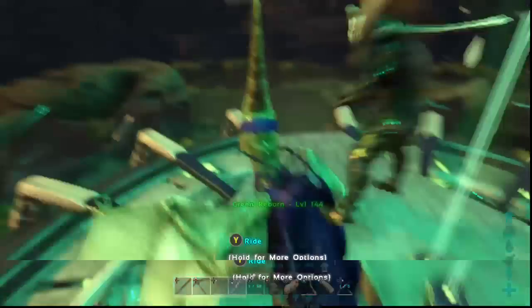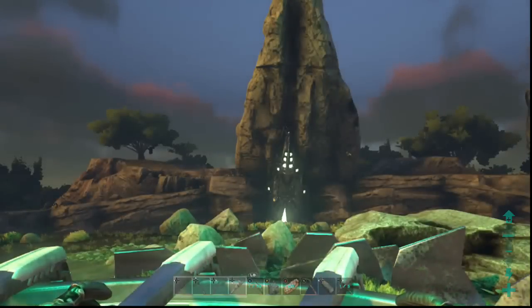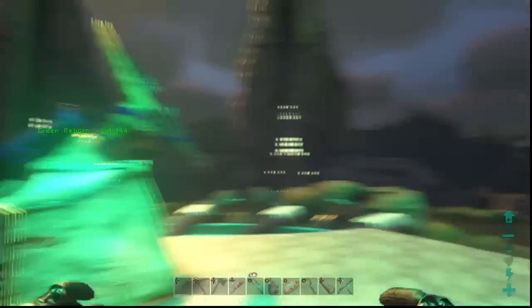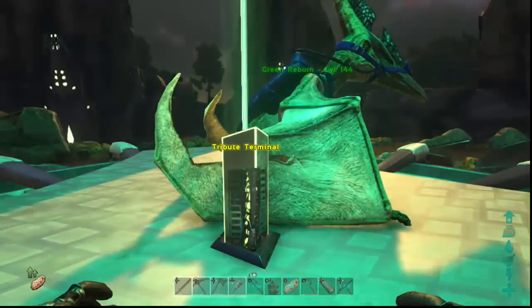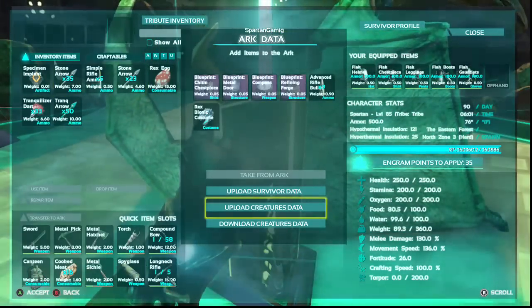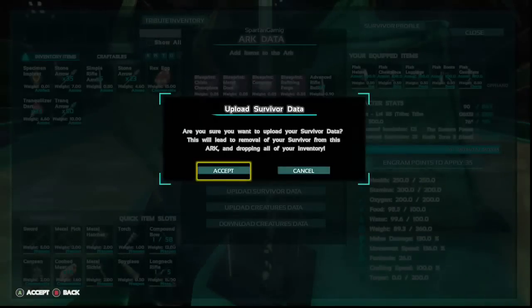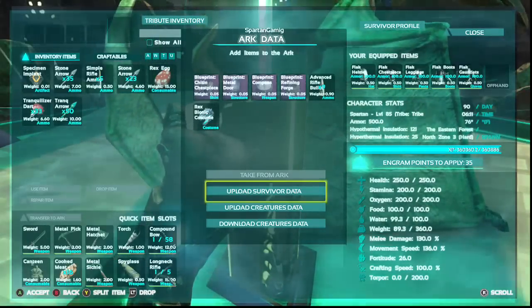Lastly, there is a way to transfer your character. Say you're in a host dedicated world, you've transferred all your dinos and tools into the Ark, but you want to keep your character and not start over. You can click 'Access Terminal,' go up to 'Transmit Ark Data,' and select 'Upload Survivor Data.' I'm not going to click accept myself because I'm unsure if it would let me back into my tribe or delete it — but that's how you do it.